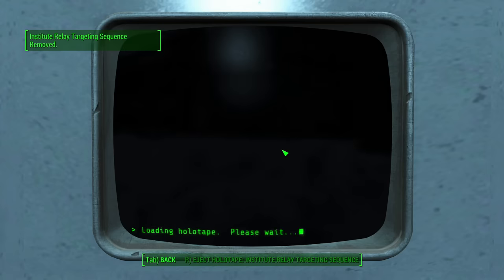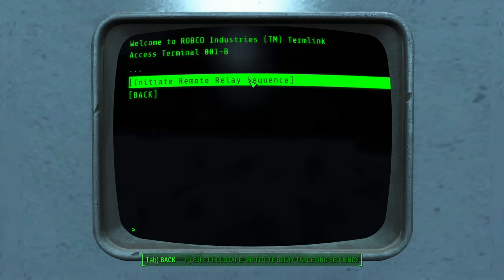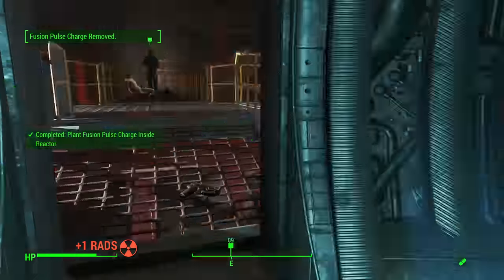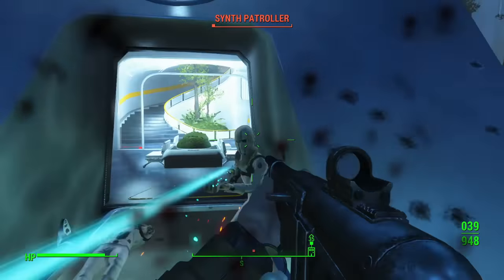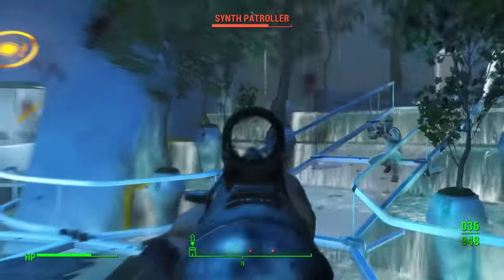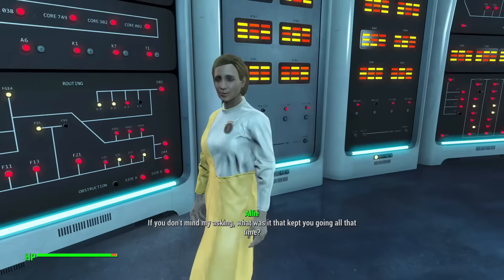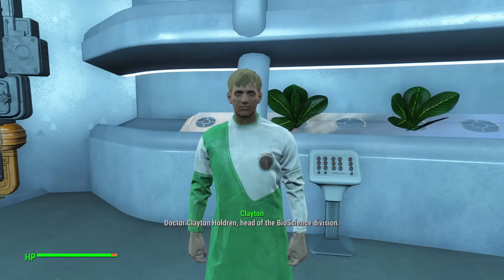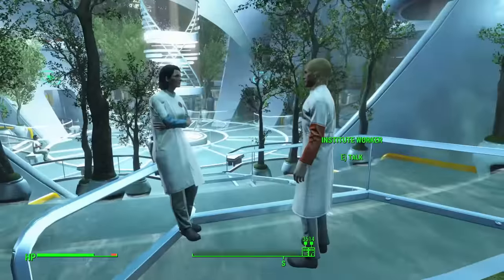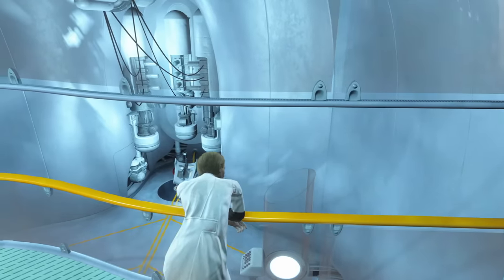Throughout the Nuclear Option quest, the Railroad seizes control of the Institute's molecular relay, their alarm system, their station-wide intercom system, and plants an explosive device on the main reactor. And at this point, when the Institute is completely at their mercy, nobody thinks this might be a good time to stop the bloodshed and call a truce to negotiate a favorable peace. At this point, the Institute — a bunch of scientists, not military zealots — would likely be willing to agree to just about anything if it means the people holding them at gunpoint will back down. Disbanding the SRB and replacing security with Railroad Heavies? Completely reasonable.